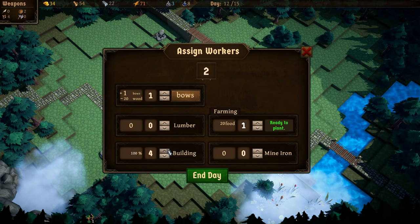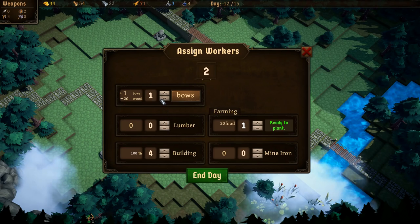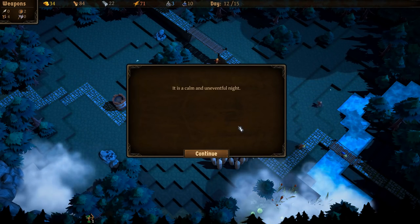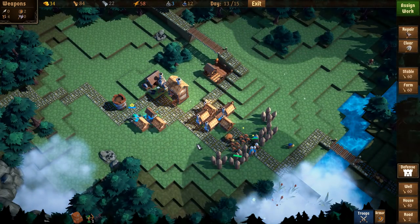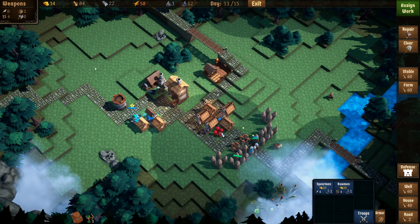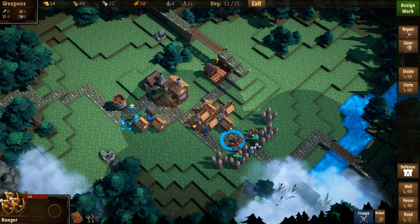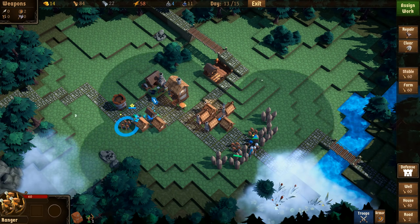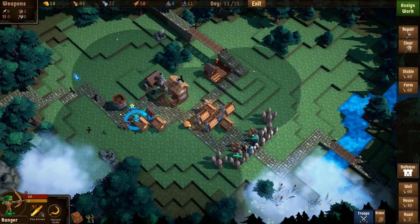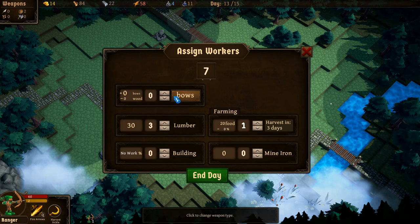With 96 lumber I build another house near the blessed well and add a road. On day 13 of 15, I decide to make plus four armor using 22 iron and assign workers to lumber and iron mining. We've got 11 workers now — not bad. The iron lady arrives again but I still have a stockpile so I thank her and send her away. Day 14 of 15. My hero has 60 HP, same as my ordinary troops, so she's not especially tanky. Only a couple days left.